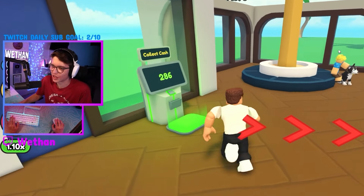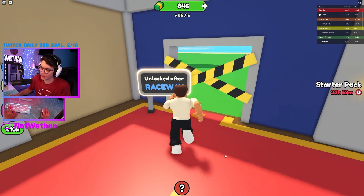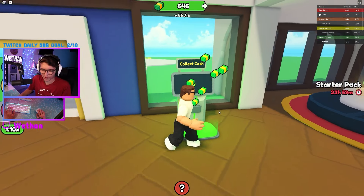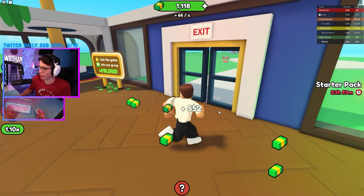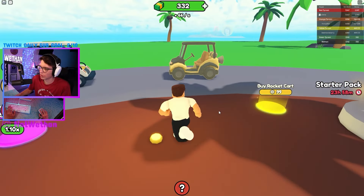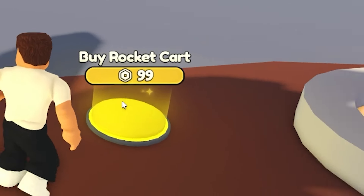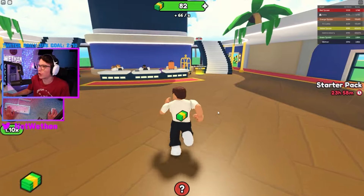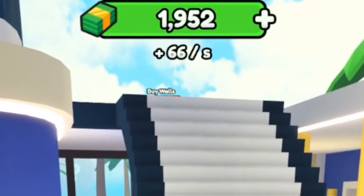Now we're getting rich. To unlock these, we gotta unlock the raceway first. We'll buy doors, there we go. Oh my gosh, I got the fountain again. I wanna buy a rocket cart but I'm not rich. 2.7K — we're rich! We're making $66 per second.